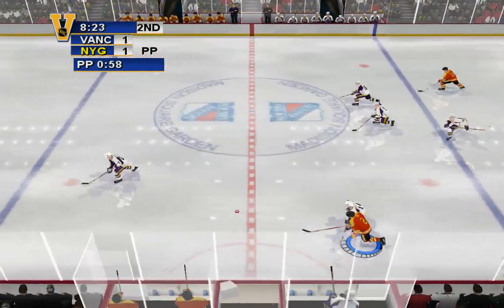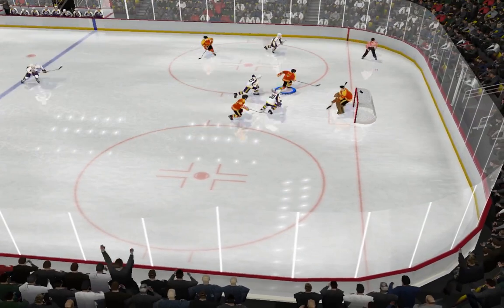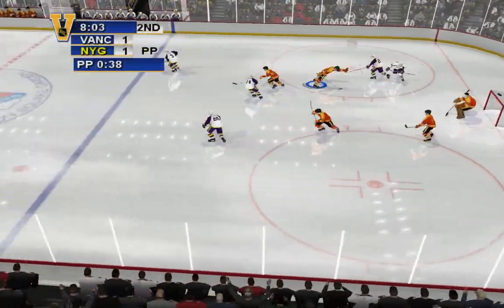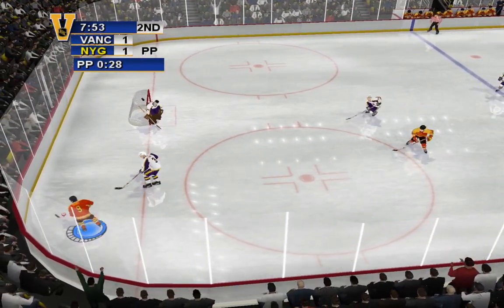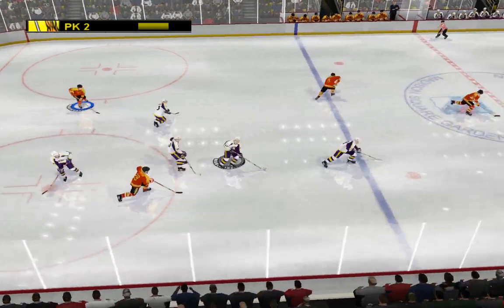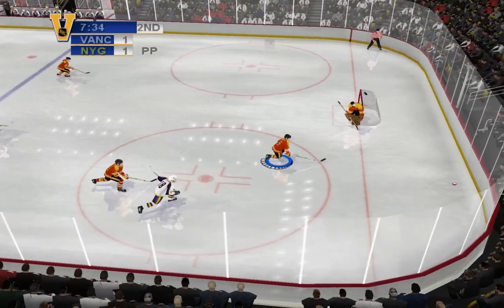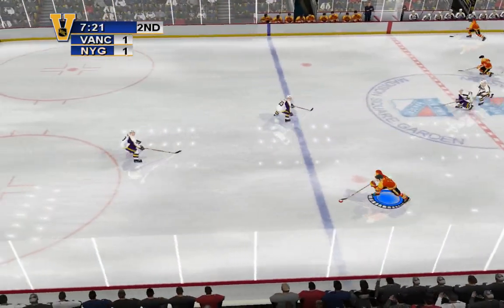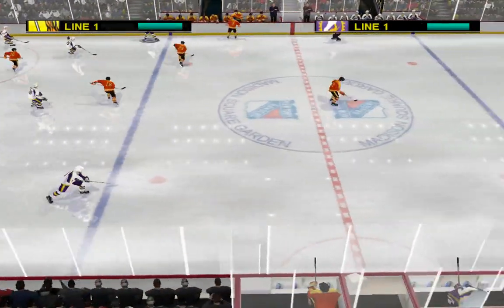Ted jumps on the loose puck — shoots it. Don stops the shot. Bradley ripped it — Rob gets in the way. Don with the puck. Brings it in — he gets pushed. There's one for the visitors. Shot it — Parent gets the stick on, great anticipation to make the save.